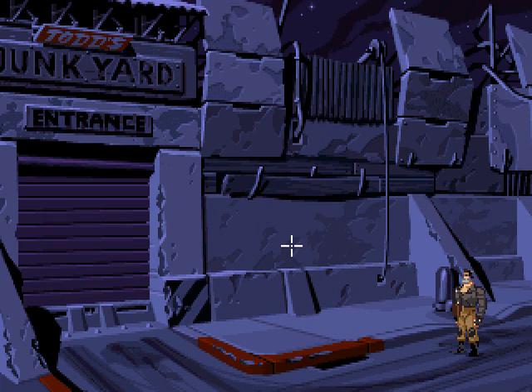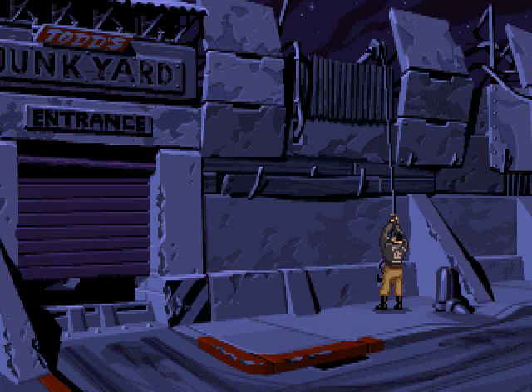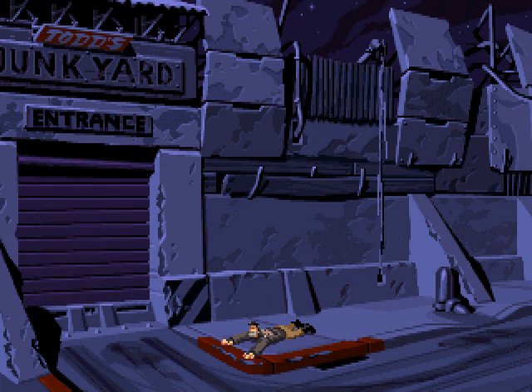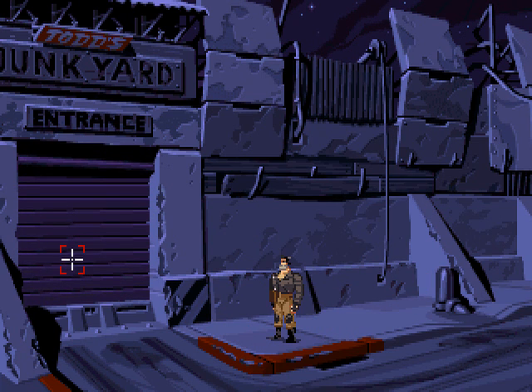Welcome back! Let's see if we can get into this junkyard — that's going to require some lateral thinking. We saw before that this chain opens the gate, but as soon as you let go and try to get to the gate, it closes. No way you're going to make that. So we need some way to keep it open.